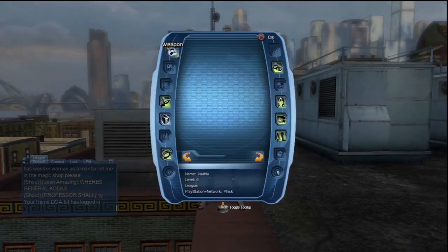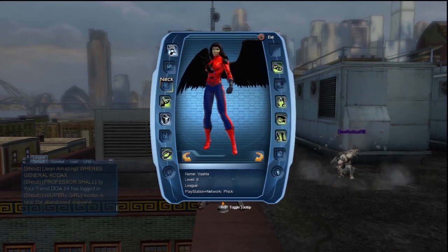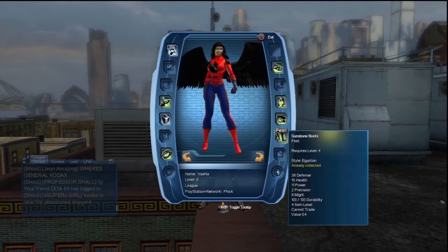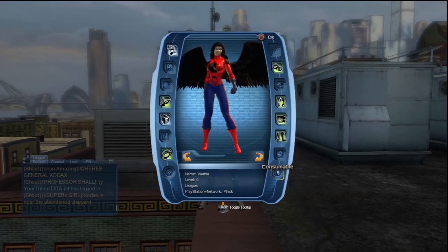You can see the league name if they have one. You can see their level, their name, their league name, and their PlayStation Network name. There goes a villain running right behind me — here you can see a geared villain, what kind of gear they're wearing, and if you have their style collected or not.